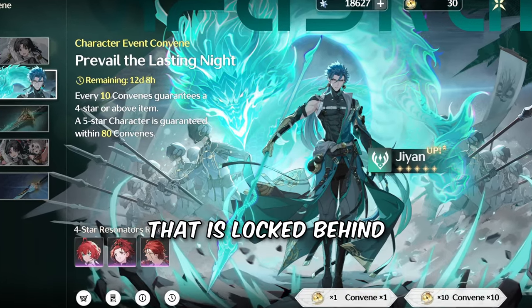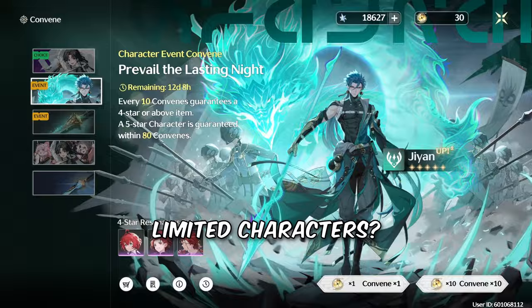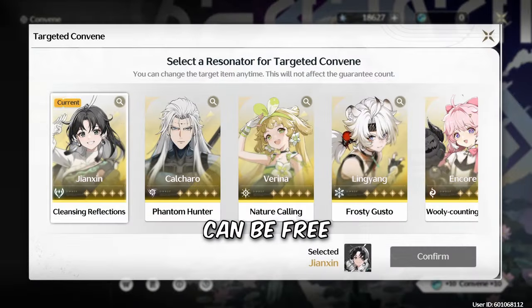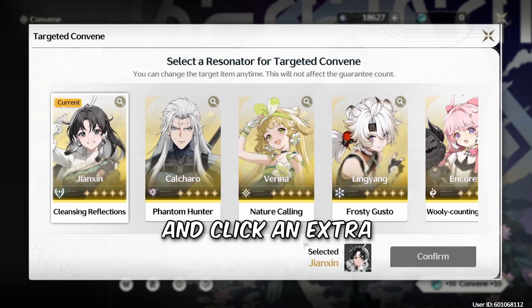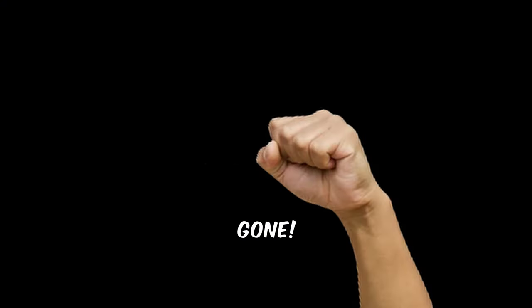Why should you play a character locked behind spending an asteroid worth a trillion dollars? You shouldn't. Limited characters? GONE! Why should you play a standard banner character? They can kinda be free, but you'd have to make an effort and click an extra four times to summon them. UNACCEPTABLE! Standard banner characters? GONE!